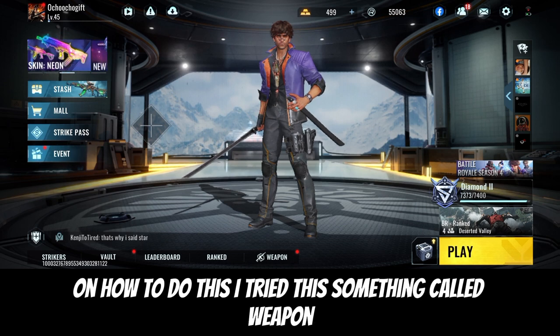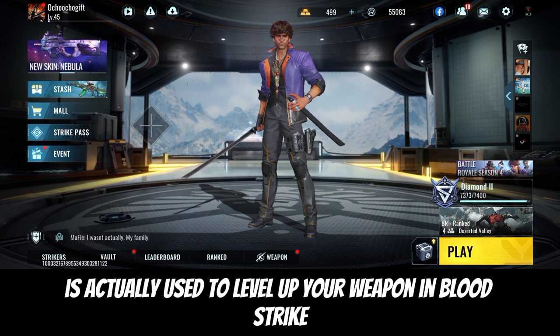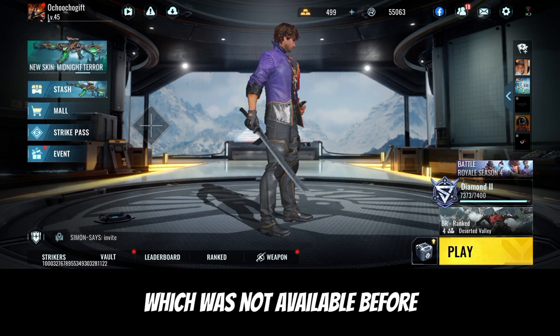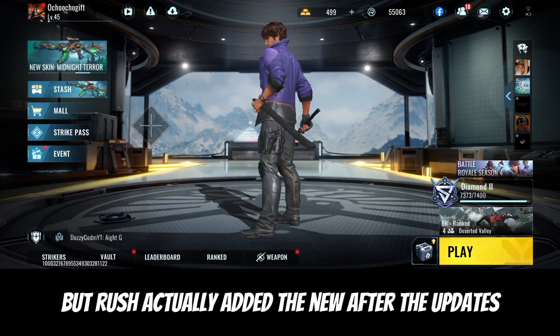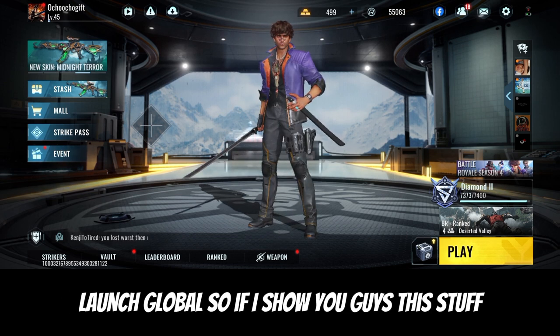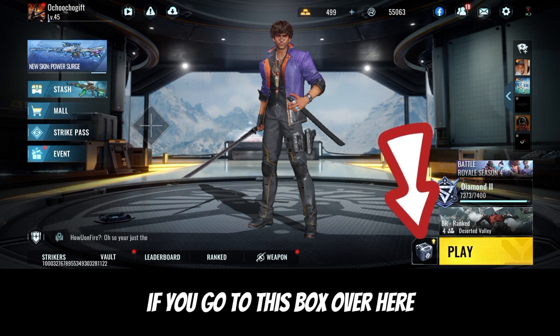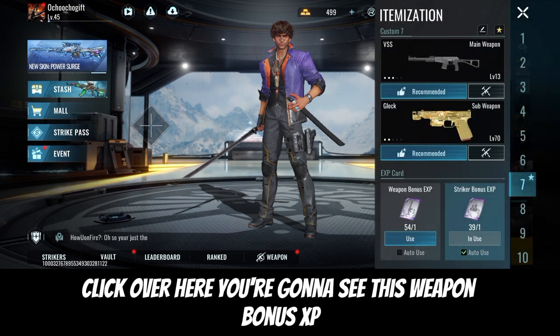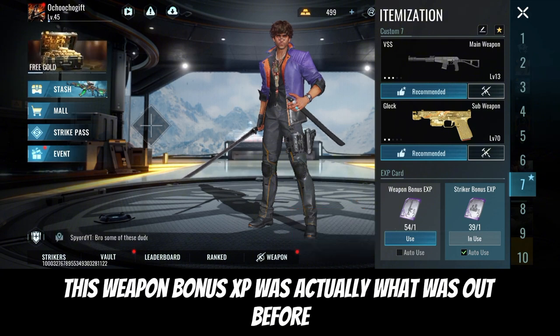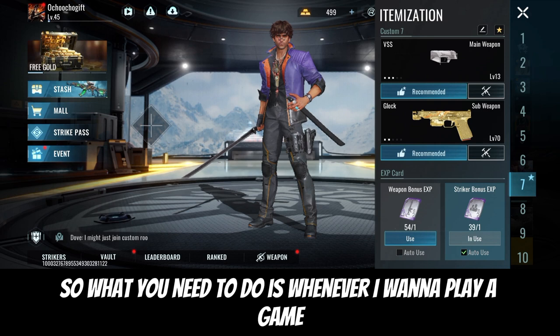There's something called a Weapon XP Card - it's used to level up your weapon in Bloodstrike. It's available right now; it was not available before, but Bloodstrike added it after the global launch update. If you go to this box over here and click on it, you'll see this Weapon Bonus XP, which is what was available before the update.